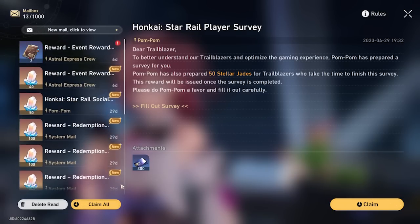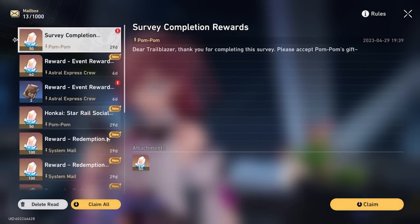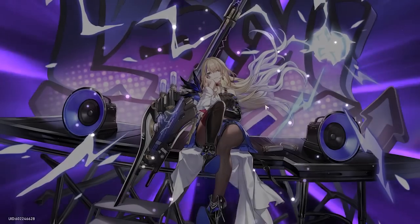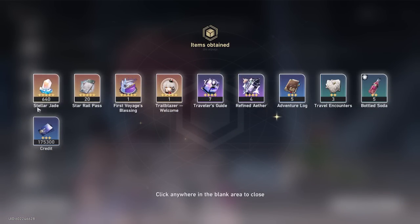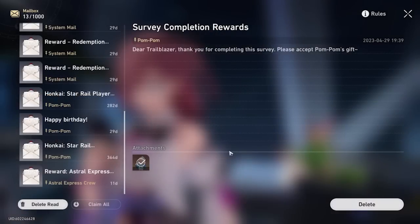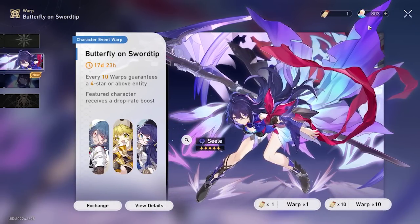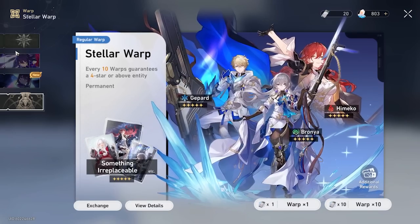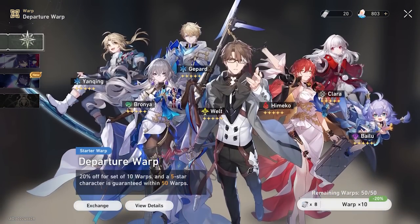Click on the new mail in the top left, or exit and re-enter the mailbox, and claim everything. You should have a total of 640 stellar jades, 20 star passes, a birthday voyage gift, and the Trailblaze welcome avatar. Go to your Warp — you should have one star rail pass and enough stellar jades for multiple pools.